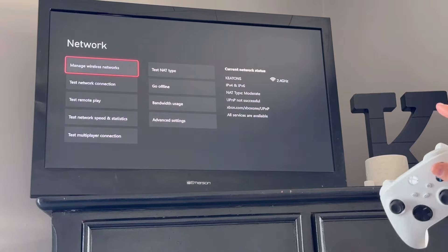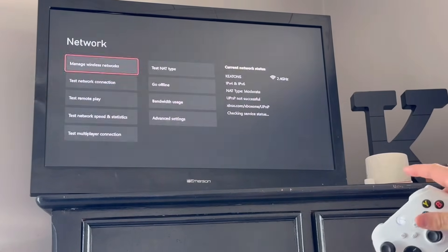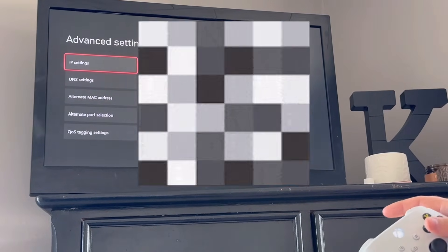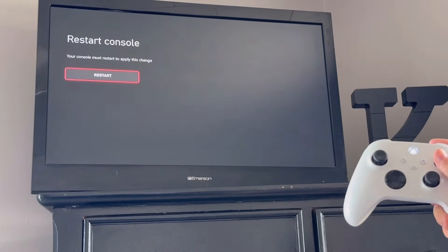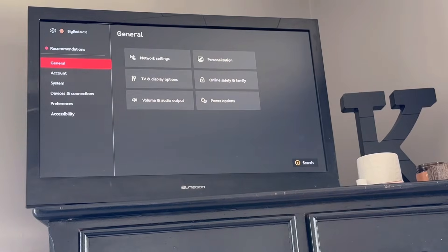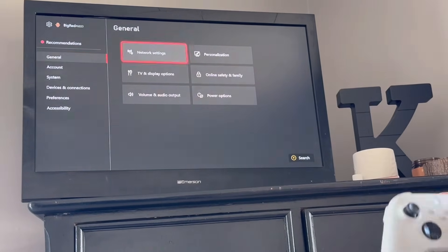Once it's reconnected, go back into General, into Network Settings, then back down to Advanced Settings. This time you're going to go down to Alternate MAC Address, click that, and click Clear. This is going to restart your console again.